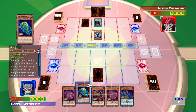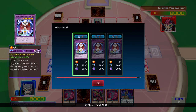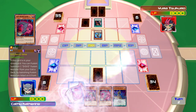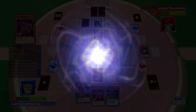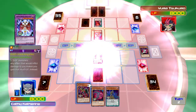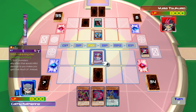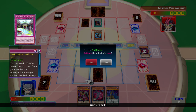I place one card face down, then I'll activate my DD Slime's special ability. I select a fusion monster — Slime — and another Slime to fuse together to form DD King. That might be a trap, so I'm going to end my turn.